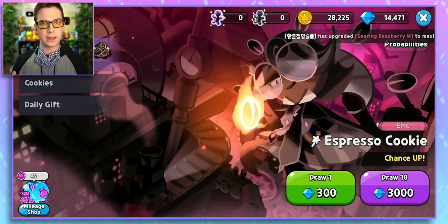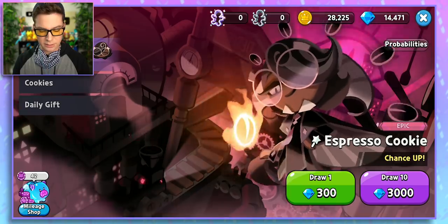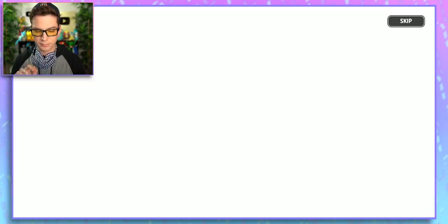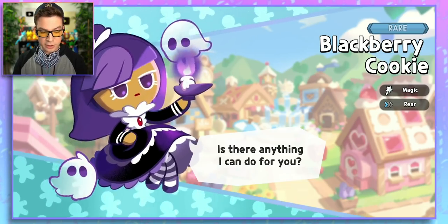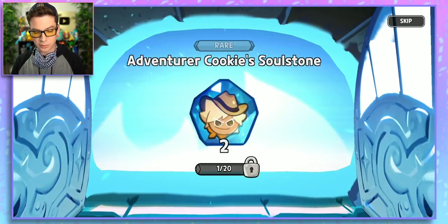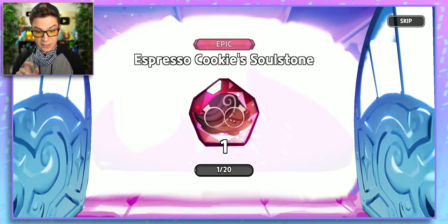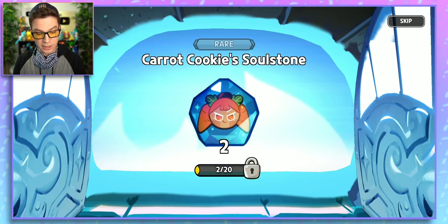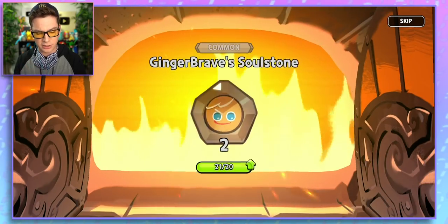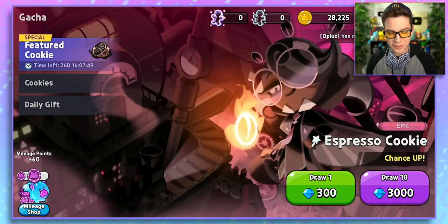And you know what? I got a lot of gems. I want excitement — I'm gonna go ahead and just draw 10, because why not? Blue Fire. Blackberry Cookie, is there anything I can do for you? Keep those ghosts away from me. Adventure Cookie — soul stone. Another epic — soul stone. I don't know what those do, to be perfectly honest. My guess is that if you get enough soul stones, you can unlock the cookie or upgrade them, maybe? I got a new cookie and that's what matters.